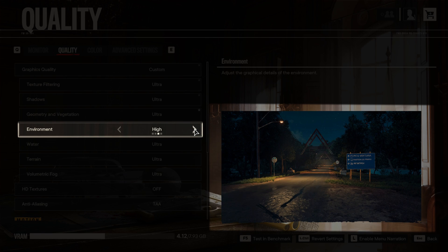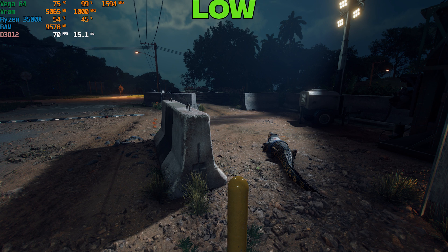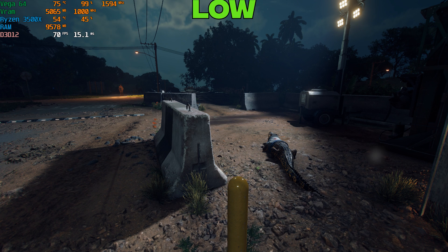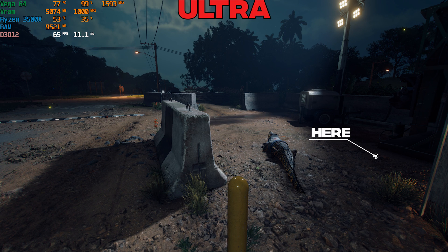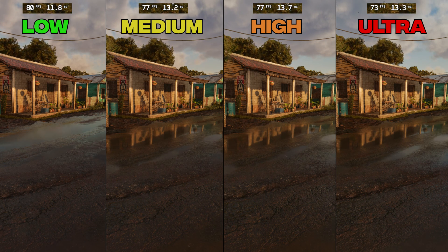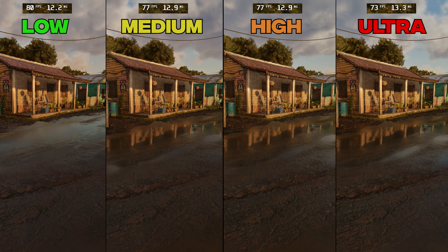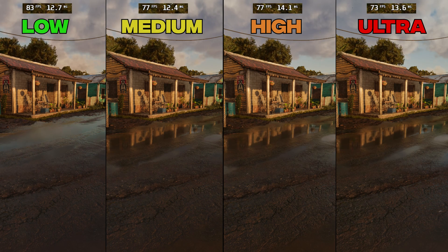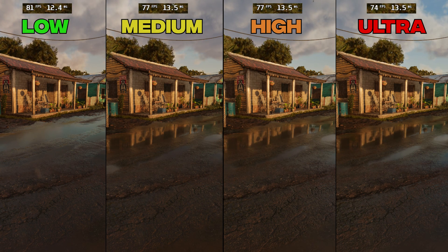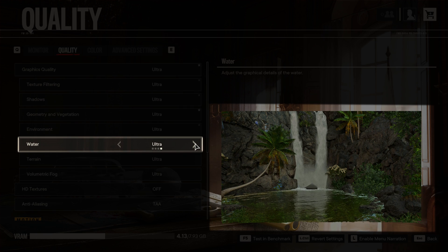Environment controls screen space reflections and the quality of lighting, especially during night. From Low to Ultra there is a small shadow difference with a 7% hit to FPS, which is really hard to notice. More noticeably, Low completely disables SSR, while Medium, High, and Ultra all have the same quality of reflections. So Medium provides the best balance between performance and visuals and is the optimal option.